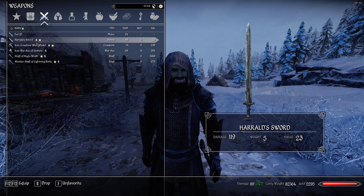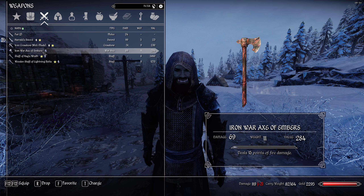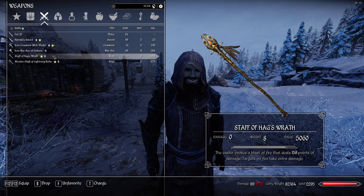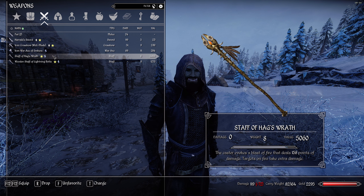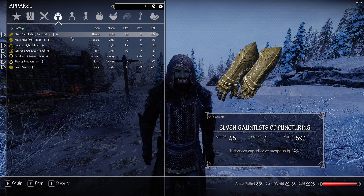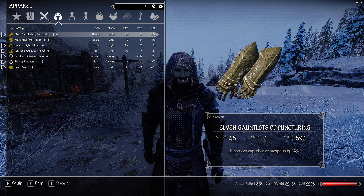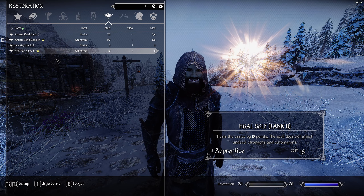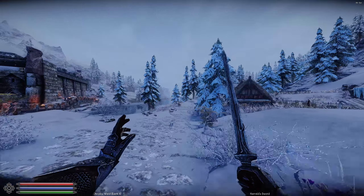We're rocking the Herald Sword — go watch the beginning of the first episode if you're curious about this weapon, it's going to get nerfed so grab it now. We also have the Iron War Axe of Embers. Big improvement is the Staff of Hag's Wrath — the Repentance quest is a very nice starting quest, highly recommend. We got lucky with the lightning bolt staff, the puncturing gauntlets, and a necklace of regeneration. We've had pretty good RNG so far. We did level up to 25 Restoration, so we have Arcane Ward 2 and Heal Self Rank 2.